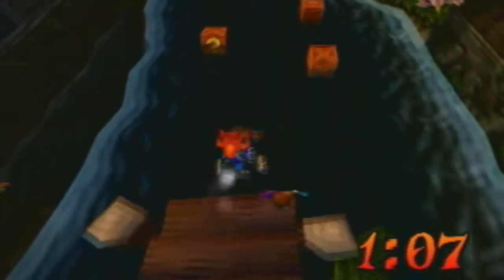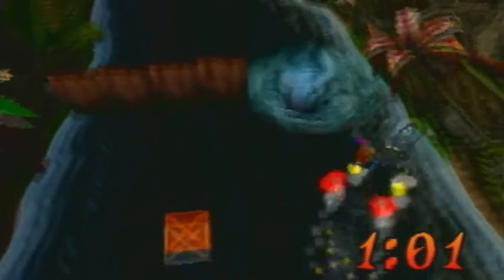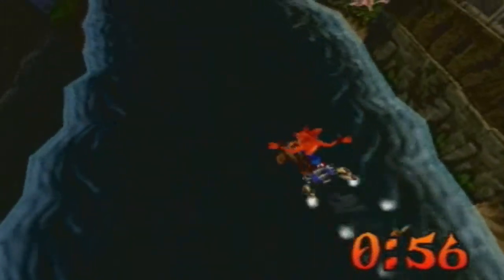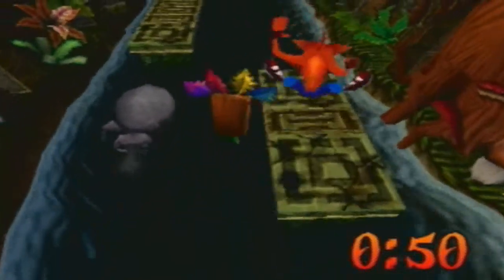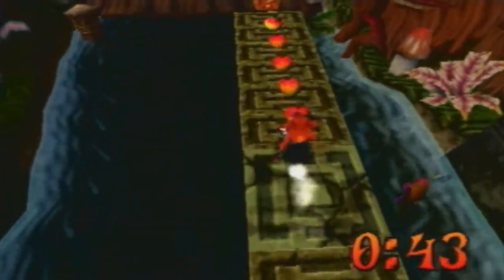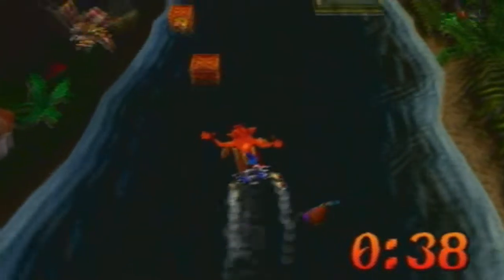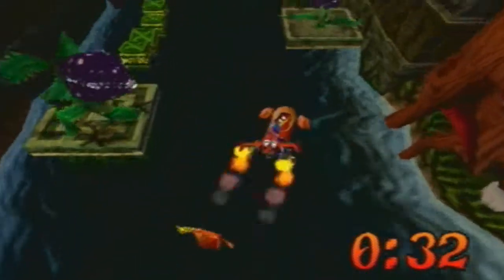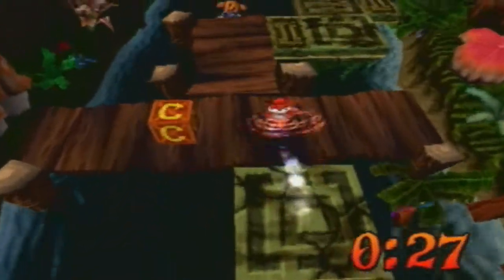Alright, so here we are at the timer. Let's go through this thing as quickly as possible. I think they give you plenty of Aku Aku Masks in this level, or else it would just not be a fun time for anyone. Also, you can dash past those whirlpools and avoid them completely. I'm not going to get that checkpoint — we're just going to go right through here, not waste any time. I'm going to try to do my slide spin technique so we can gain a little bit of speed. 40 seconds — that's a pretty good amount of time, I think. We have our second Aku Aku Mask, so I can take extra damage if I need to from these stupid plants.